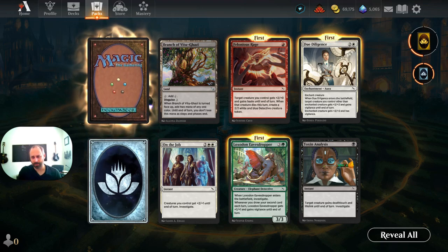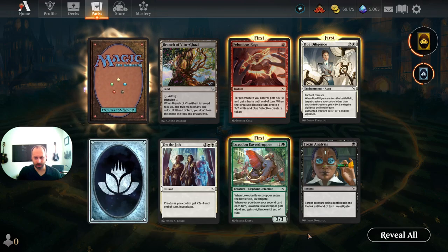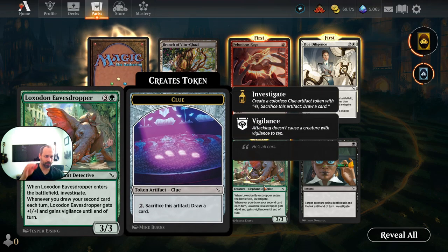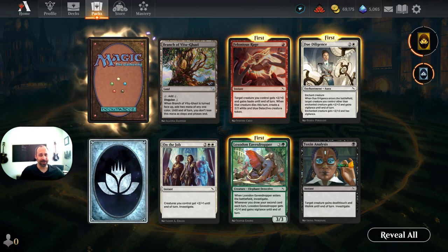Due Diligence is an aura we can tutor with Kellen. When it enters the battlefield, target creature you control other than the enchanted creature gets plus two plus two and gains vigilance until end of turn, and the enchanted creature also gets plus two plus two and has vigilance. Fine, but probably not worth tutoring. Toxin Analysis — target creature gains deathtouch and lifelink until end of turn, then investigate. Cool but not immediately inspiring for brewing. Locksmith Eavesdropper is a three-three Elephant Detective for three and a green — when it enters, investigate. When you draw your second card each turn, it gets plus one plus one and gains vigilance. Not good enough for the Zimone and Dina second-draw-effects deck unfortunately.